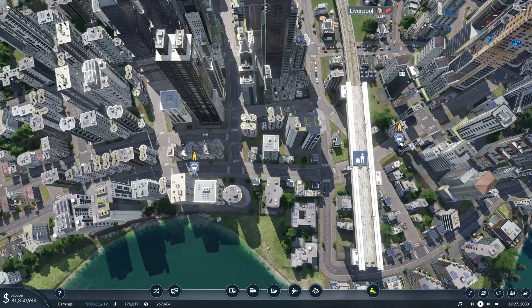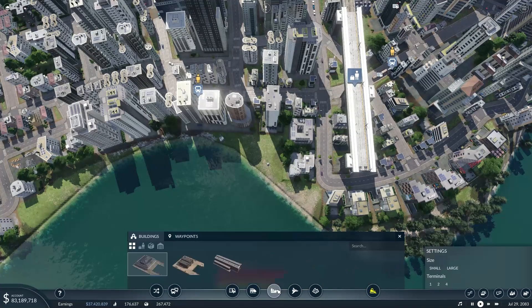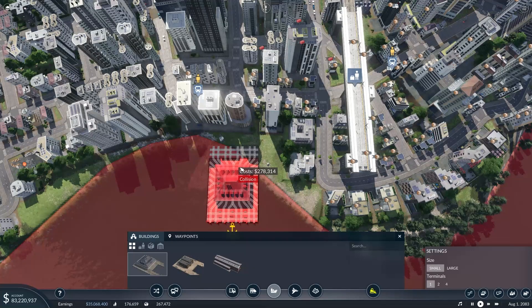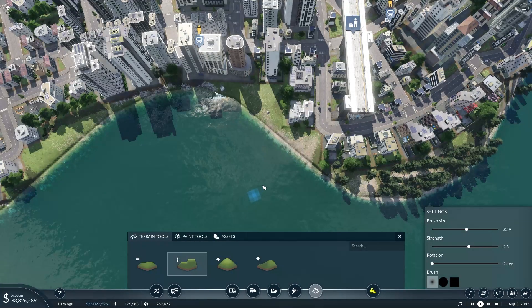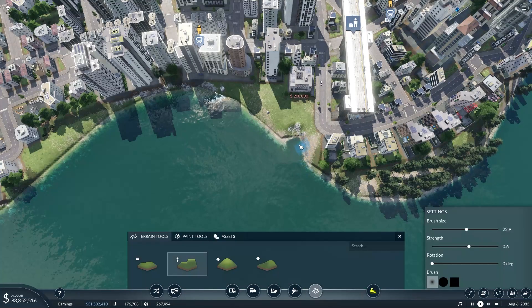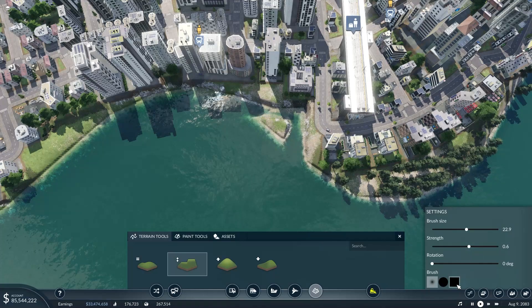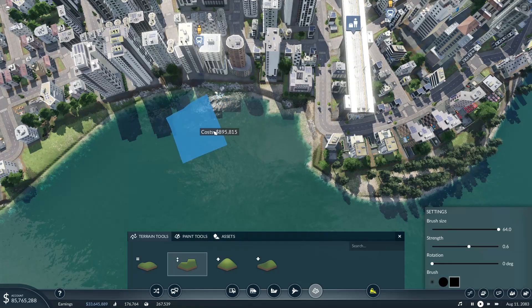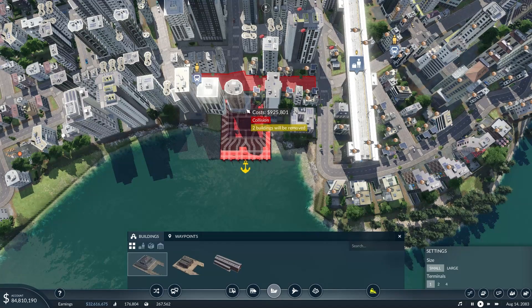We're crisscrossing two bus stops here, and I'm going to put down the shipping harbour right now. It's a passenger harbour, baby. We'll have to do some terraforming real quick, just to kind of dig into it — if I flatten. Alright, we have to delete this building unfortunately. And if I carve just into there — let me increase this brush size. Carving just into there, that should give us plenty of room right now. For activities. So about there is good. Does that even connect to the road?